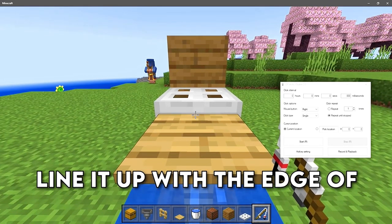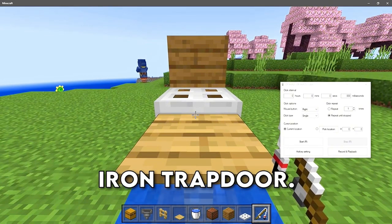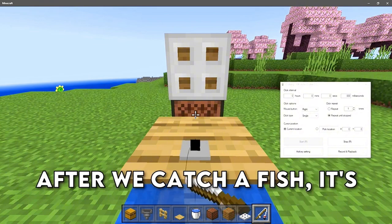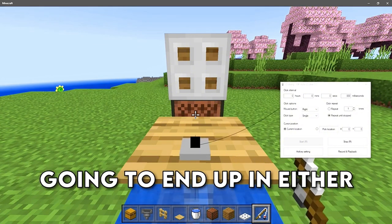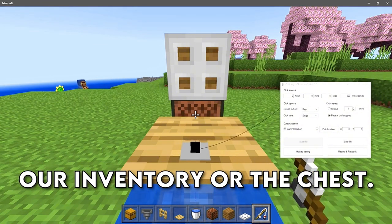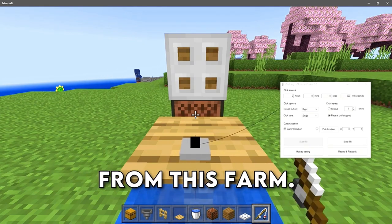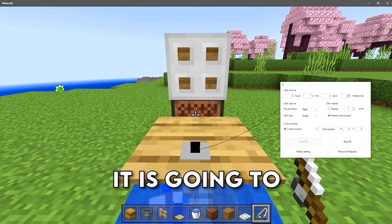Line it up with the edge of the pressure plate and the iron trap door, go ahead and start your auto clicker, and it should start automatically fishing for you. Once you catch a fish it's gonna end up in either your inventory or the chest, and you'll get the XP and the drop.